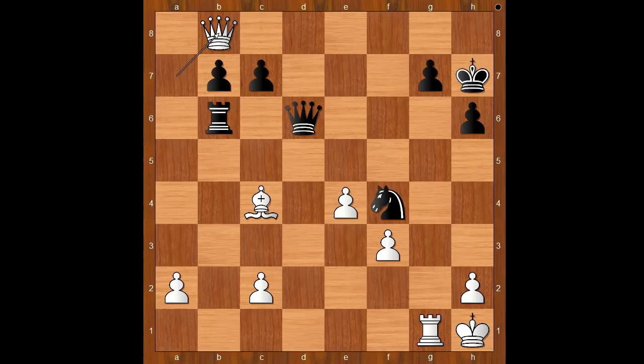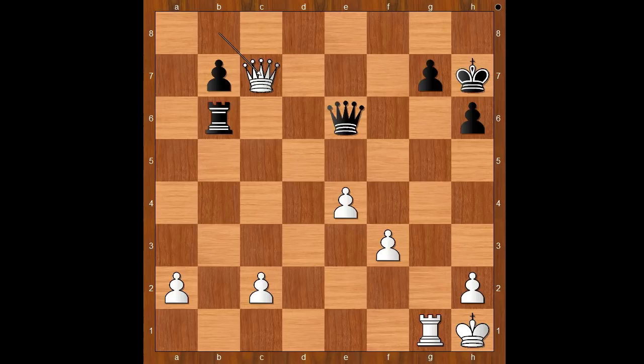So we have knight to e6, blocking the diagonal. Bishop takes on e6, queen takes on e6, queen takes on e6. Queen takes on g7, checkmate. Queen to f6 defending, and threatening queen takes pawn on f3 check.